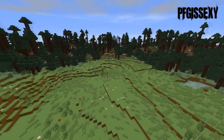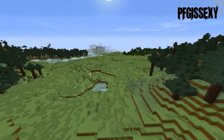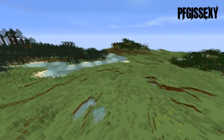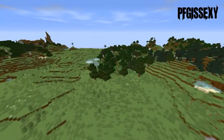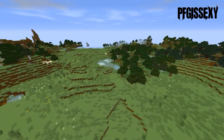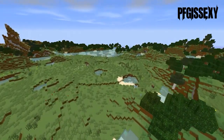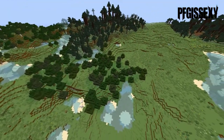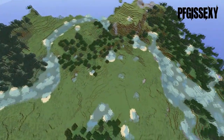At seed number two, we have 'PFG is sexy.' The reason I chose this seed is that it's literally surrounded by forest. As I keep going, there's a nice river. There's a mega taiga and that biome is very rare. I keep going and there's literally forest surrounding it — like a forest in a big circle. This seed is just amazing. It looks great from a bird's eye view. It's just one of the best seeds I've seen personally, and especially there's a mega taiga, so you get podzol and mossy cobblestone. There's just forest everywhere in a big circle.